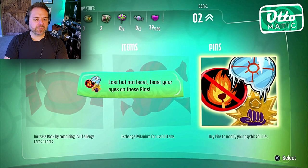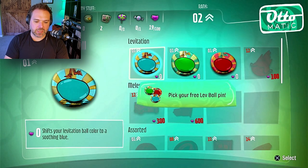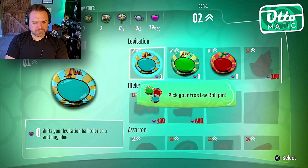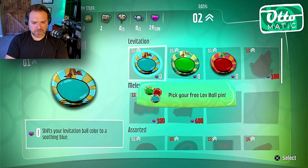Last but not least, feast your eyes on these Pins. Pins allow you to add custom tweaks to your Psy powers. You can mix and match them to suit your style of play. And as you rank up, you'll gain access to more powerful ones. Why don't you try out one on the house? Pick out one of those three Levitation Pins. It just changes the color, huh? I kind of like it orange. I don't really want to change the color, but if I must, we'll go with blue.